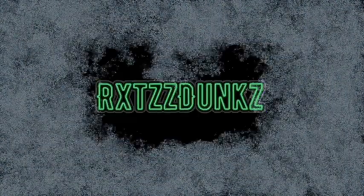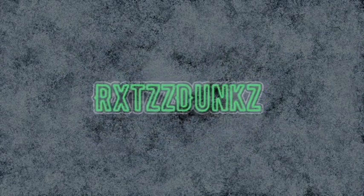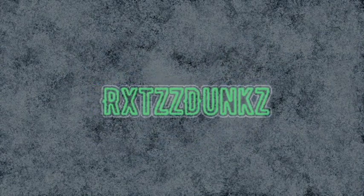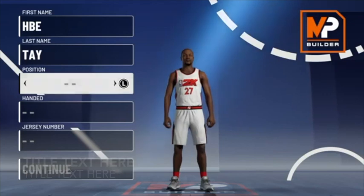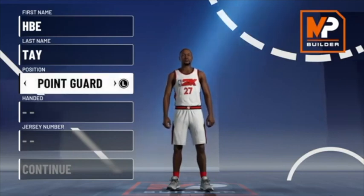It's Rich Dunks here and you're tuned in to another banger. This is my official 2K21 guard build. I'm gonna be running guard and I'm gonna be running a path forward. I'm not doing any spinning, so give me 10 likes and I'll bring y'all my path forward build.